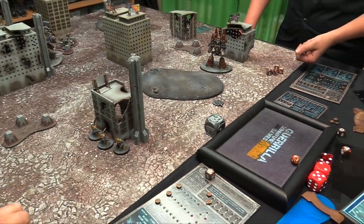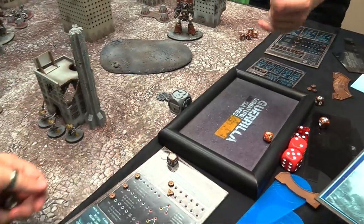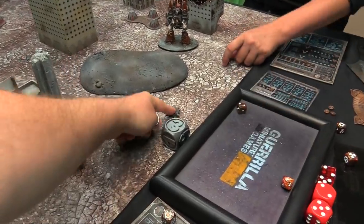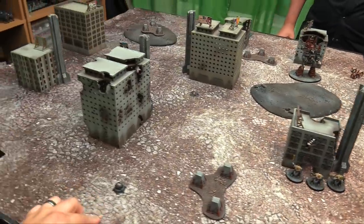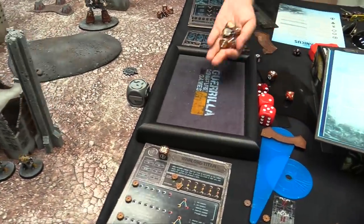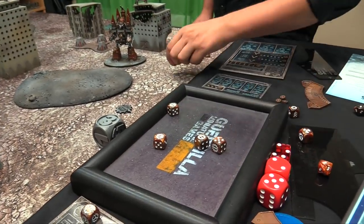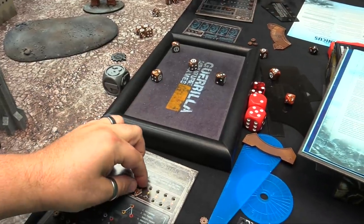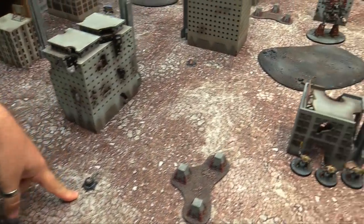Turn 3. We roll for initiative — Owen has first player again. In the stratagem phase he fires his super missile launcher — 5 dice hitting on 3s — and gets 4 hits. I make 4 saves on a 3+ and fail once, losing a void shield. He's moved out of line of fire of my macro cannon and it's not within 24 anyway.